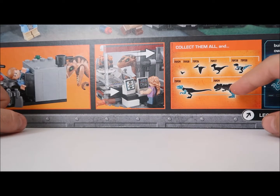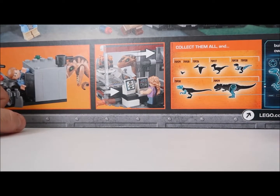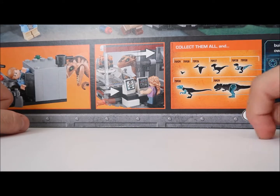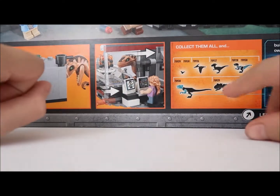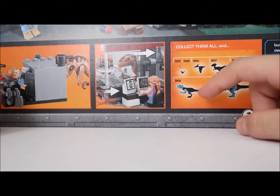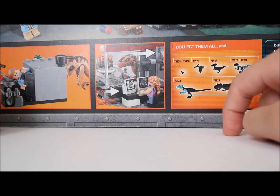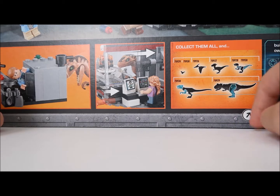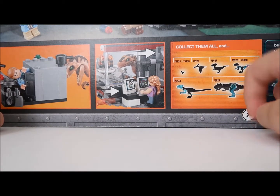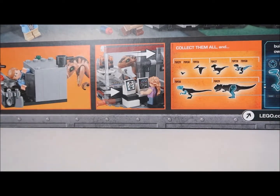It could be either from Lego set 75928 or Lego set 75930. Get the head and arms from Lego set 75930, and get the legs from Lego set 75929. And you can build your own hybrid.